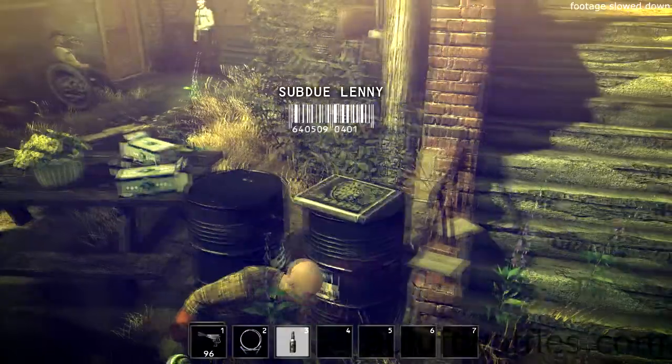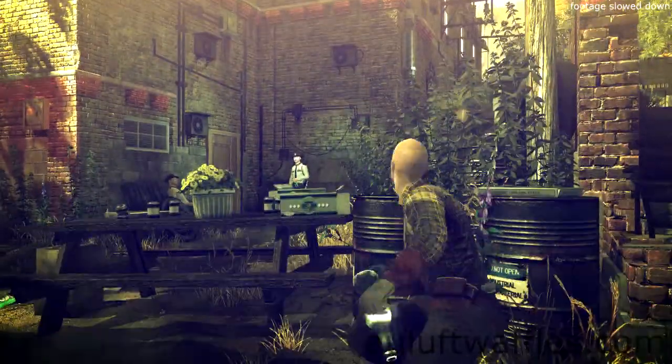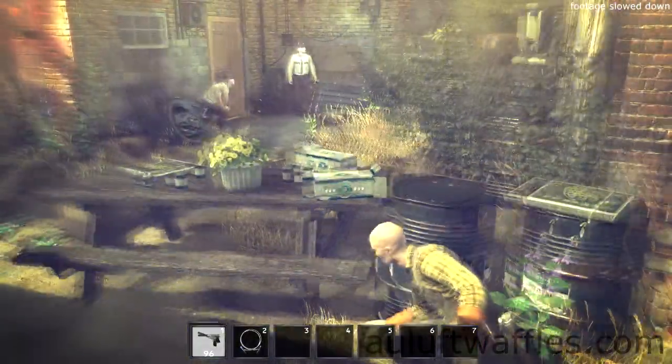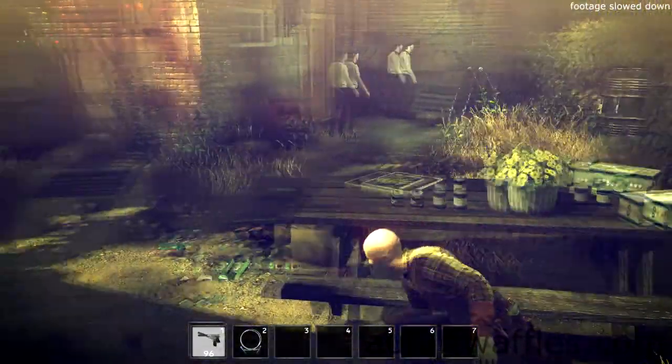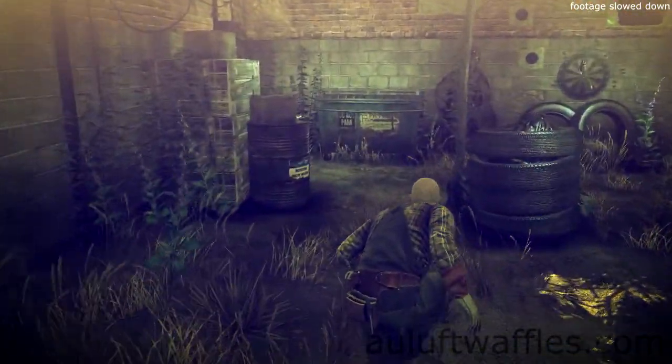At the start, make your way across the garden and go down the stairs. At the bottom of the stairs are some barrels. Take cover on them and move all the way to the end of the table so you can pick up the bottle. Go back behind the barrels and throw the bottle at the wall to the right of the police officer leaning on it. As soon as the police officers are distracted,